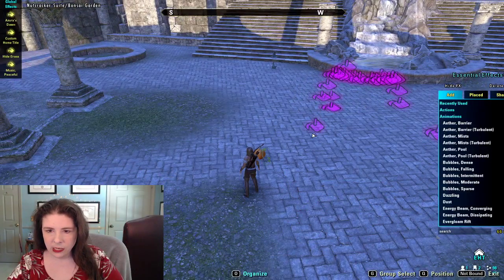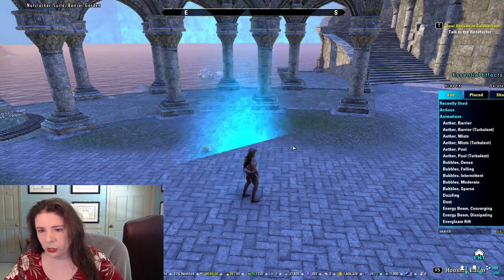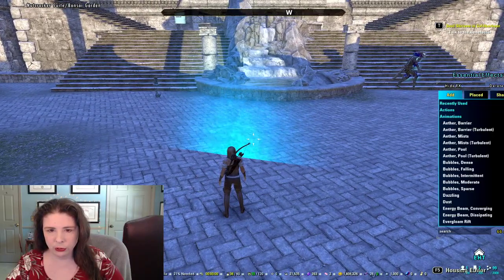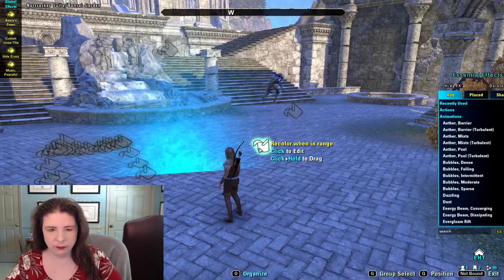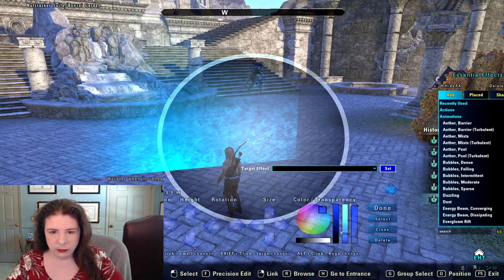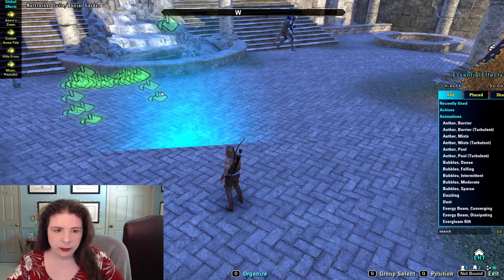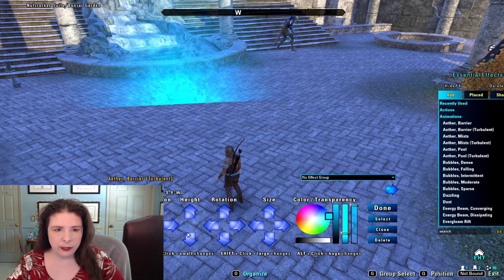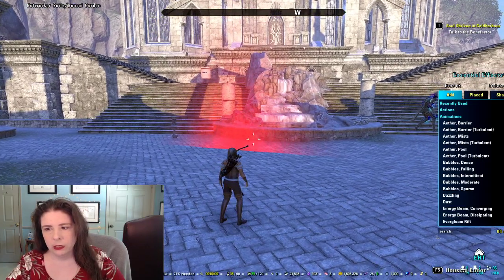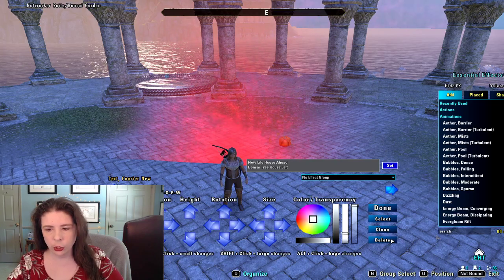You can have animations in the house without having to have someone there, but they're simpler. So you've got a turbulent aether barrier — it looks like a crazy, beautiful barrier of aether gas or aether magic or whatever you want to call it. Much like anything else in effects, you can recolor it, so it can look really amazing in different creative ways. There's also a less turbulent version of this.